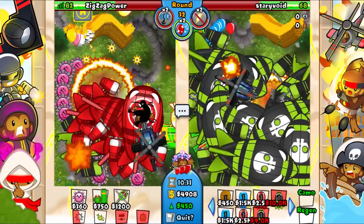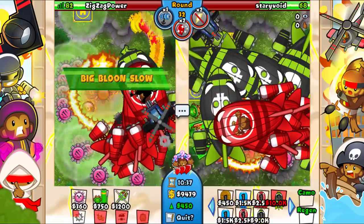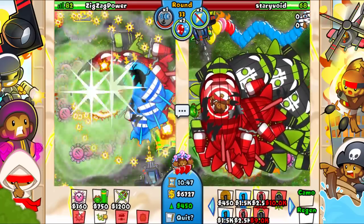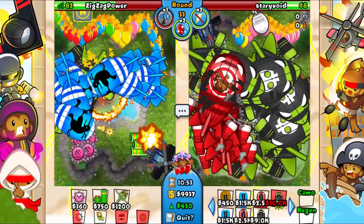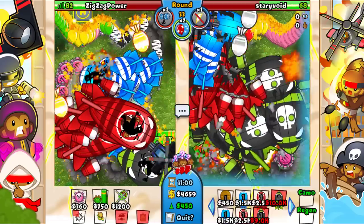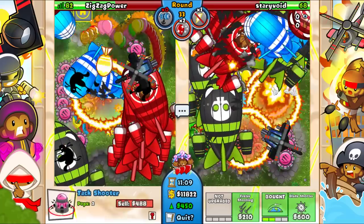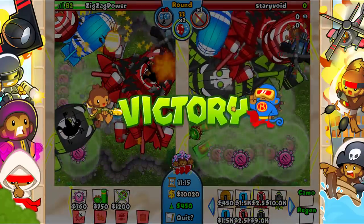I don't know if we can pop all of these. There we go - let's big balloon slow again. He does the same. I think we might actually be able to defend this rush. Do that, power lock him - nice, we popped everything! Let's do that again, big balloon slow. Blade maelstrom - and we end up taking the win!